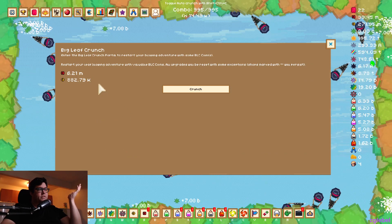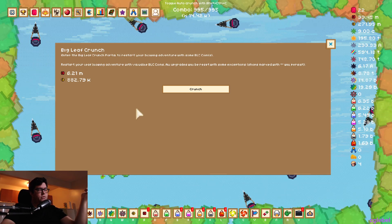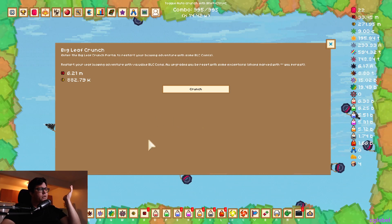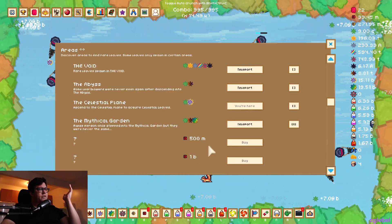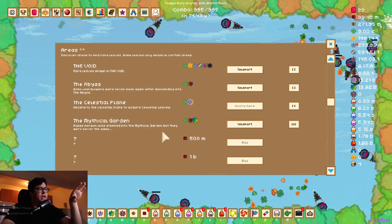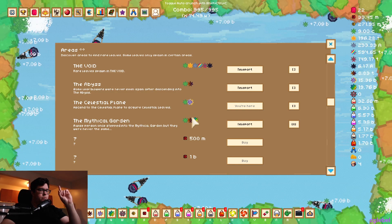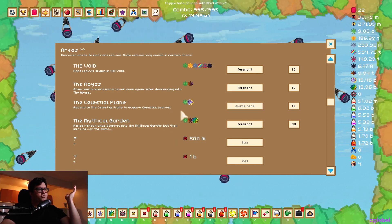We're not crunching during this time because we need to collect leaves, so we're not making red coins and we're barely accumulating leaves. We've kind of reached a maximum. The big question is: how am I supposed to get 500 million red coins without wasting 10 to 12 hours of idle gameplay?